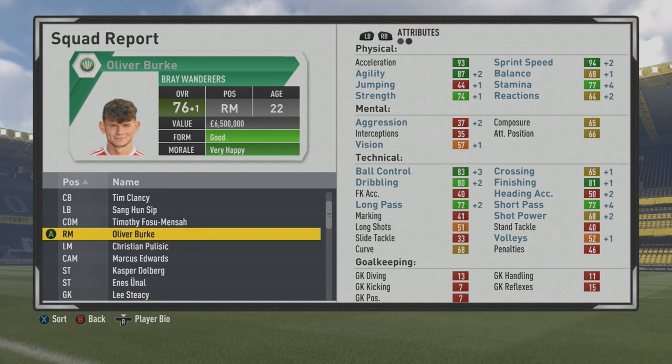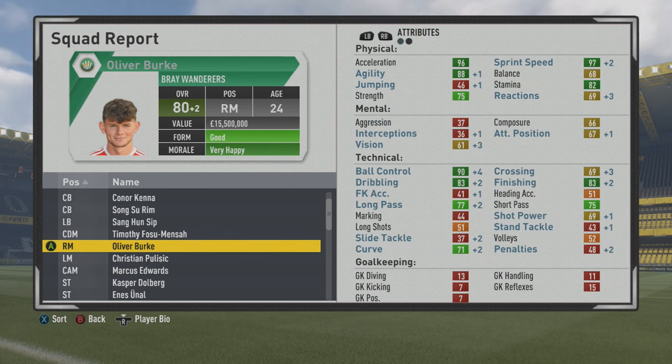He could be a really complete type of forward if you play him as a striker. You can see the passing going up quite a bit - short passing at a decent level of 72, ball control 83, dribbling 80, and finishing 81. The mental stats aren't great, so he'd probably be about a 76 as a striker.